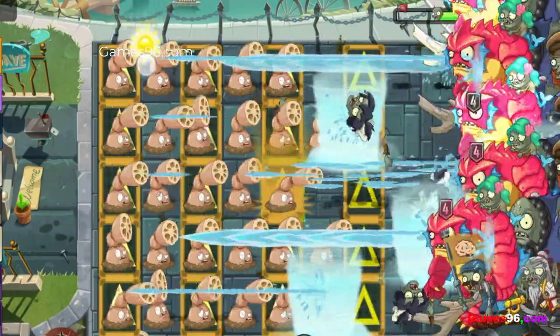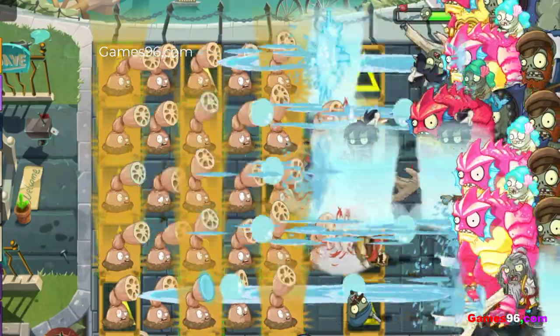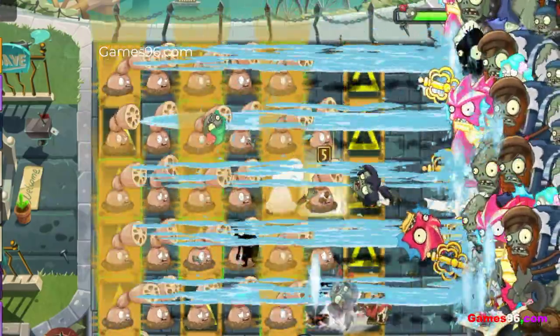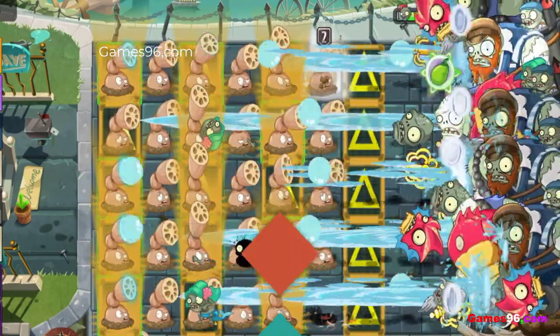He is based on the root of the lotus plant, Nelumbo. When fed plant food, Lotus Root shoots a large amount of water droplets that can push zombies. At the end, he shoots a large bubble that deals 500 damage per shot to all zombies in a 1x1 area.